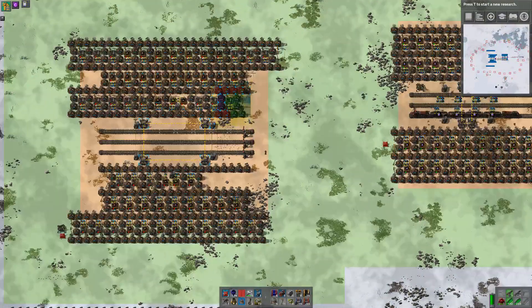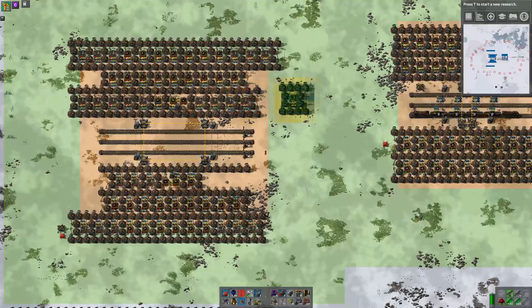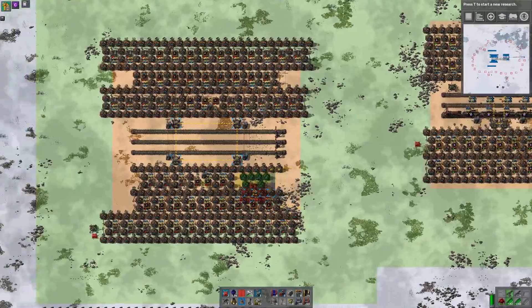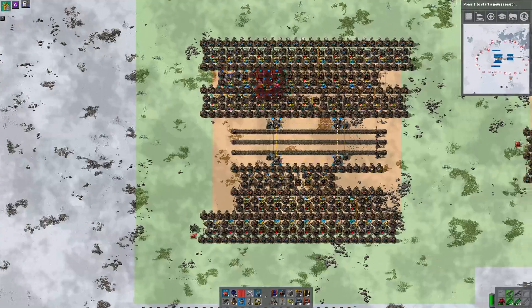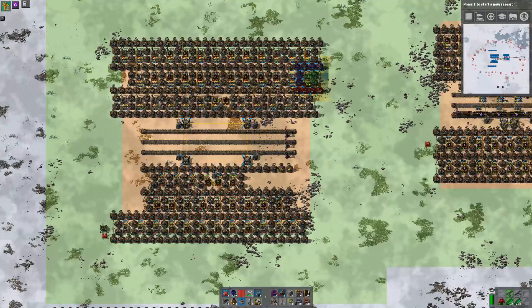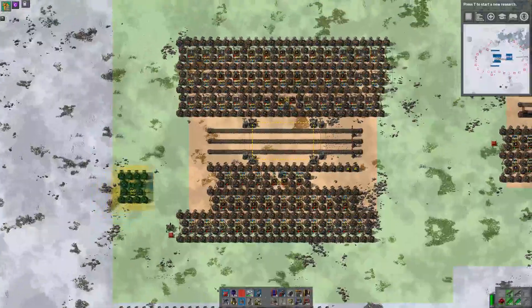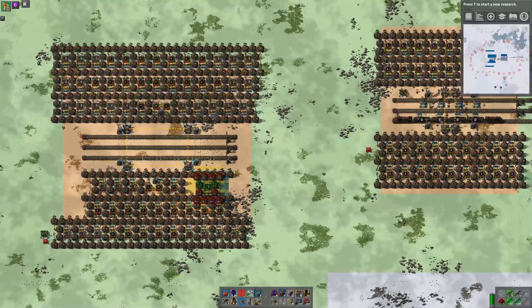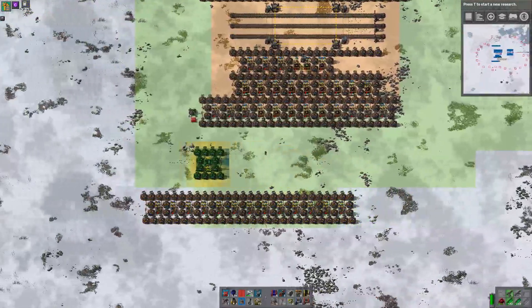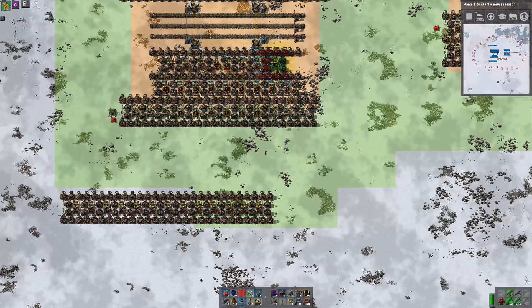Five, six, seven, eight, nine, ten, eleven, twelve. So we have one extra to place down somewhere. And then we have another 13 to put on this side. One, two, three, four, five, six, seven, eight, nine.